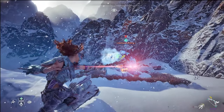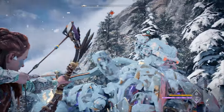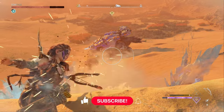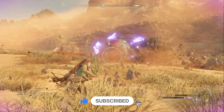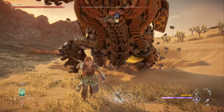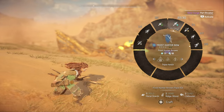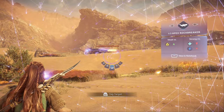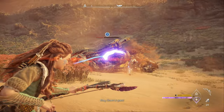I started this channel doing machine hunting guides for Horizon Zero Dawn, and a few weeks ago I started the Forbidden West Master Machine Hunting series with a video for shell snappers. I'll link that below, but today we're continuing the series with a guide for rock breakers. Everything shown here will be on very hard difficulty unless mentioned otherwise, and for the live combat demo I'll only use blue rarity gear. We'll also cover the apex variant and some more advanced tactics using higher level gear.